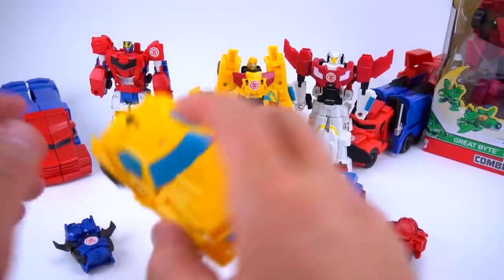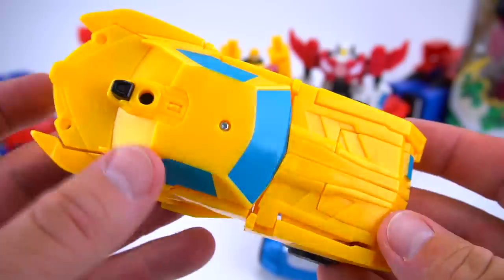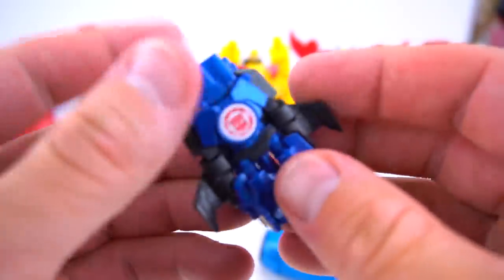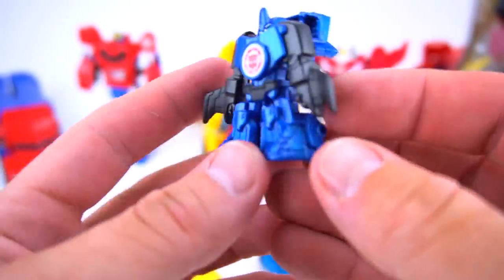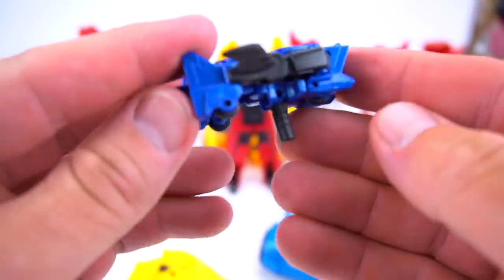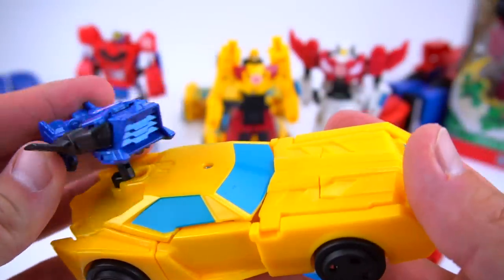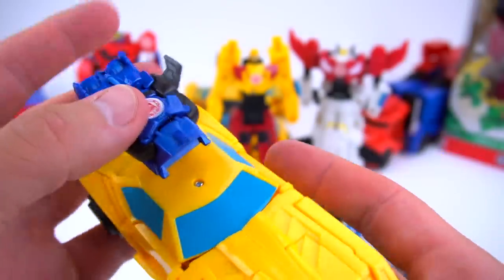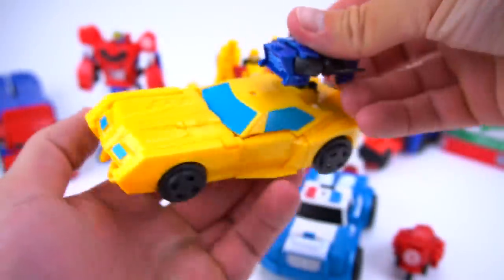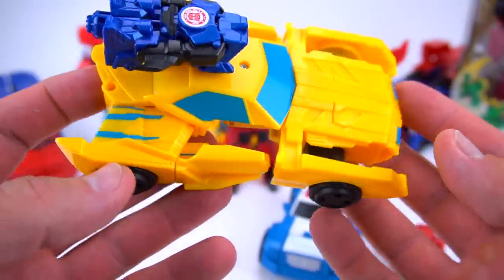Let's open this up and check it out. If you don't know what an Activator Combiner is, here's Bumblebee — he's got a hole right on top. And here is Stunt Wing, who transforms right like that. He's got this little tiny peg right here, and you're going to stick Stunt Wing into Bumblebee as a weapon.